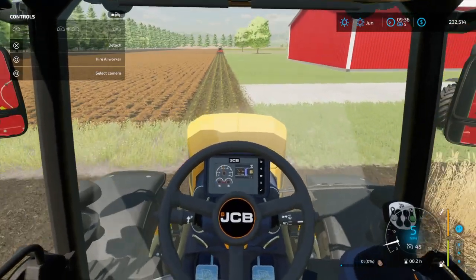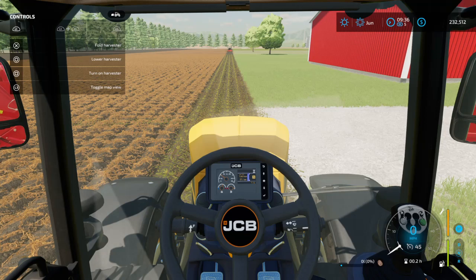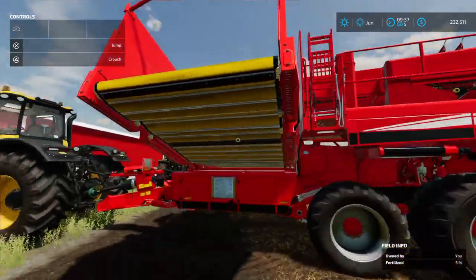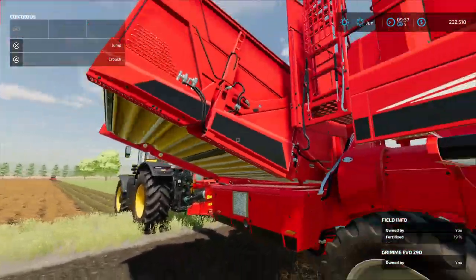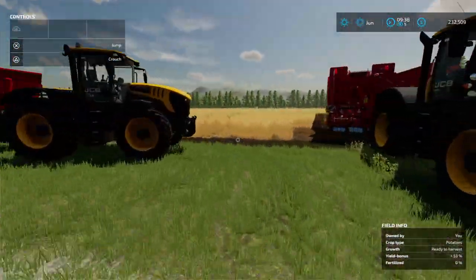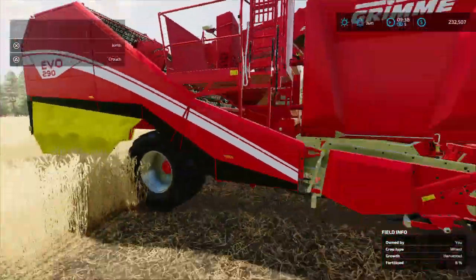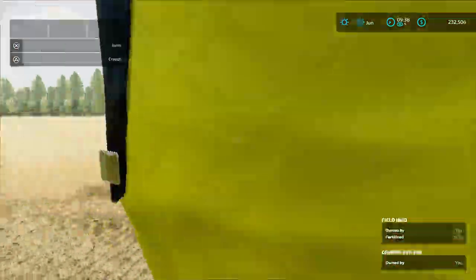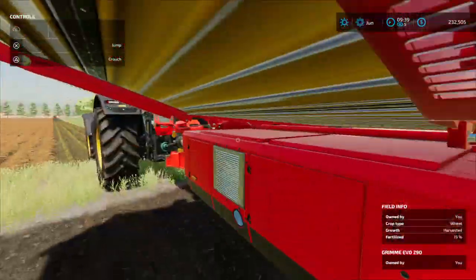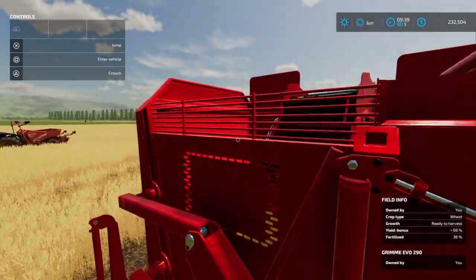Let's get in here, line it up, and I'll show you how to unfold. So basically what it's going to do — it unfolded right there — that's going to be where the potatoes go on a conveyor belt. I thought there was a way to get up there to get a better view.